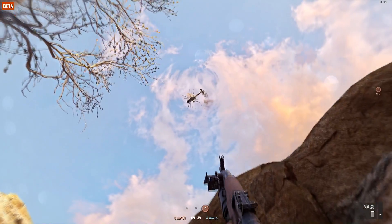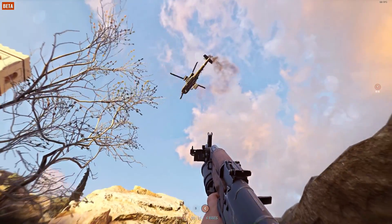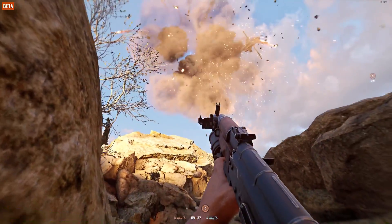Since we're talking about taking down helicopters, an alternative way to do it is to use your grenade launcher. It's certainly more difficult than using a rocket launcher, but if your aim is good enough you can pull this off.